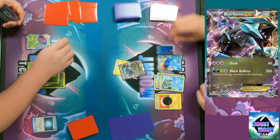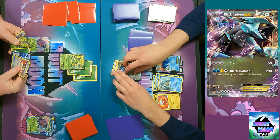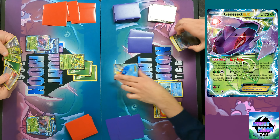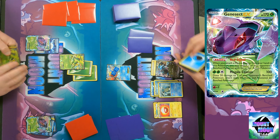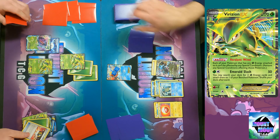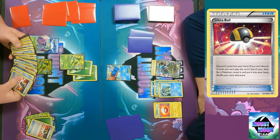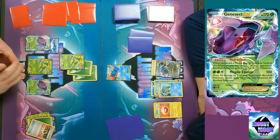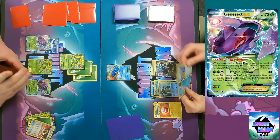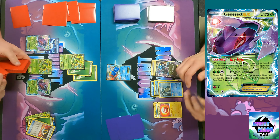I bring up the Genesect and use Black Ballista for 200 damage — big ouch. In response, I play Plasma Energy on the Genesect EX and use its ability Red Signal: when you attach a Plasma Energy from your hand to this Pokémon, it acts like a Lysandre. So I bring up the Keldeo and knock it out this turn with Virizion because, as we said, it's weak to Grass. Ultra Ball for another Genesect — literally all you play are Genesects and Virizions, plus one Mr. Mime.